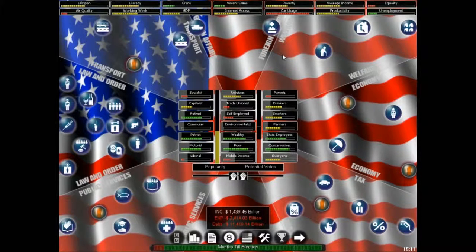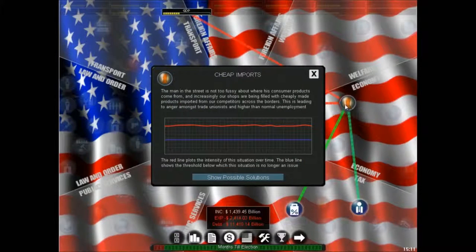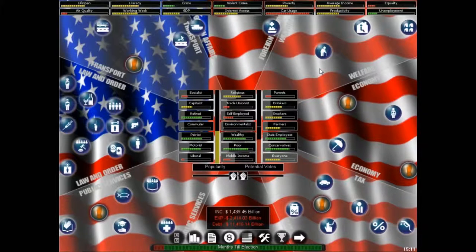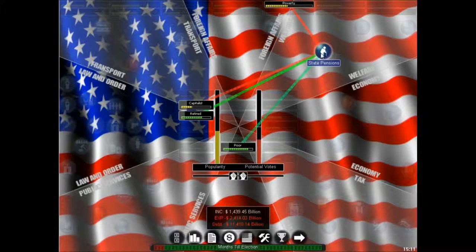Then we have all these circles. The blue ones are policies you can change, and the exclamation points are situations, either good or bad. For example, cheap imports is a bad situation, but technological advantage is obviously a good thing. If it's a bad situation, you can click there and they suggest a policy to fix that issue. If you hover over a policy, you can see what's affecting it positively or negatively — for example, state pensions fight poverty and please the poor and retired, but make capitalists angry.